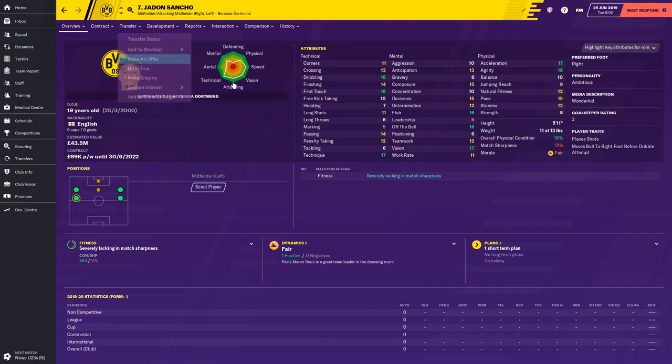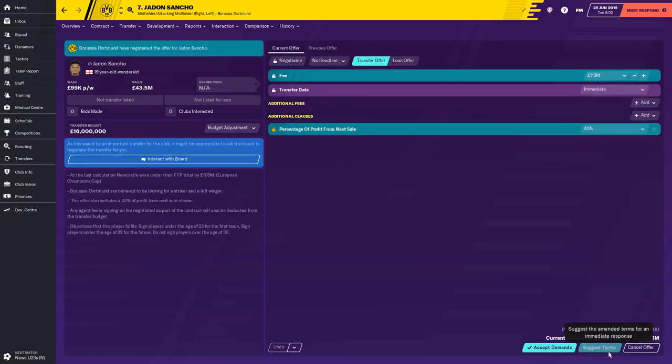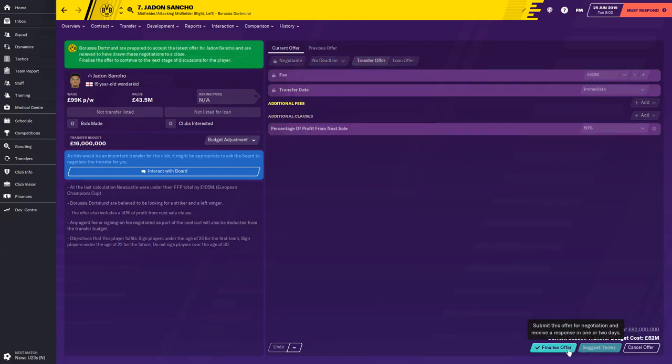What's it going to take to get Jadon Sancho out of Borussia Dortmund? Let's see — starting with 60 million: nope, they want 113. Let's nibble at 80 million — they've come down to 85, which is a lot different from 116 million. Going in at 82 million — being cheeky — and Jadon Sancho is yours for 82 million.